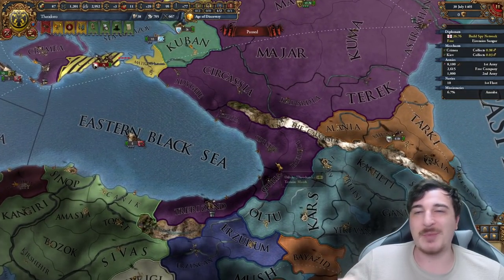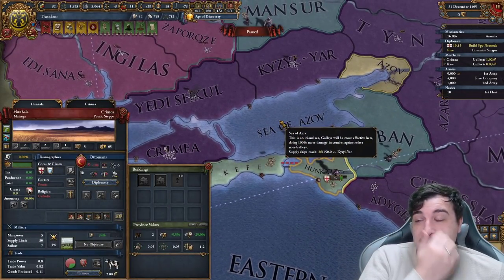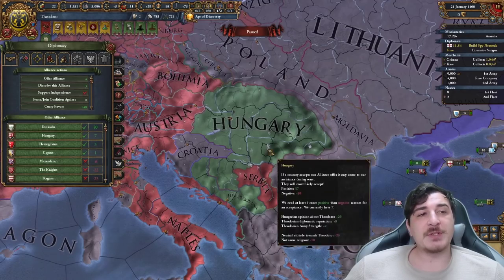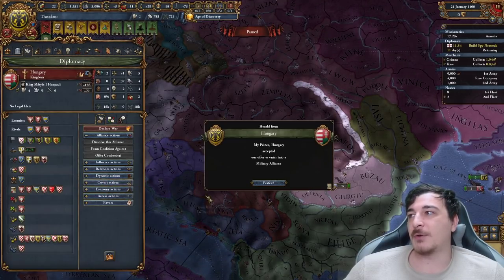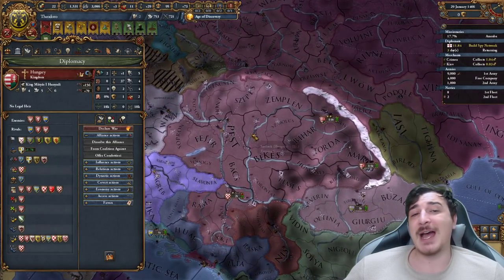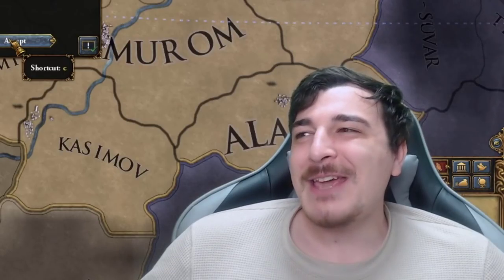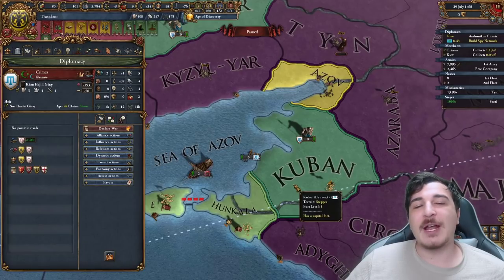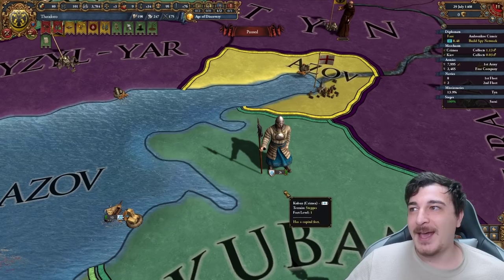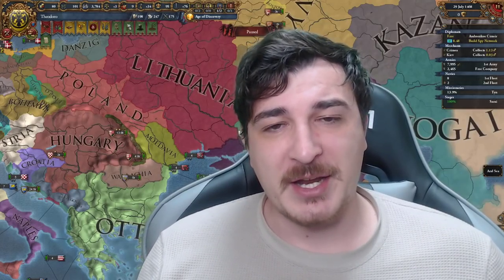It looks like the Ottomans just took two provinces right next to us — two provinces I had a vital interest in — so I do expect an Ottoman invasion at some point. The good news is we can get the alliance with the Hungarians now, which should give us a little protection against the Ottomans should they choose to attack us. Muscovy is asking me to give them sailors in exchange for favors — what would they even use sailors for? The worst thing that can happen now is the Ottomans get the event where they make the Crimeans a march, and it has not triggered yet, so it will eventually happen. Once we get 10,000 likes, we'll do the second part for this run.